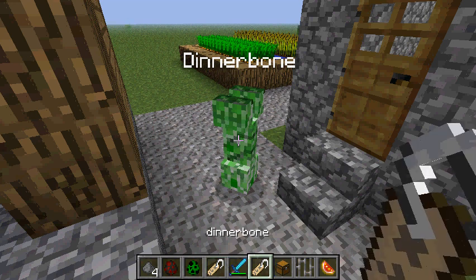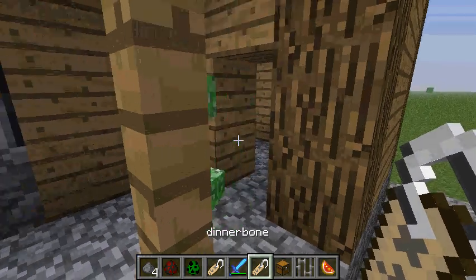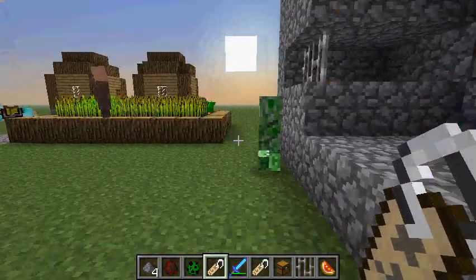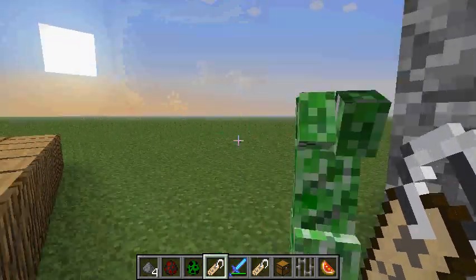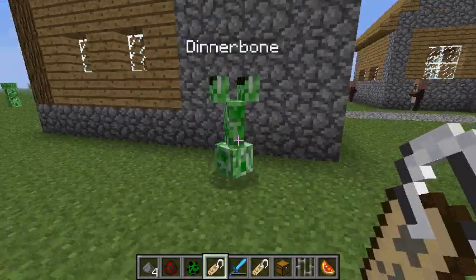There's apparently another thing I never knew: you can rename mobs using name tags as well. As you can see, the D has to be capitalized, otherwise it doesn't work. So, Dinnerbone with a lowercase d versus Dinnerbone with a capital D. So there you go — you basically have creepers walking upside down.